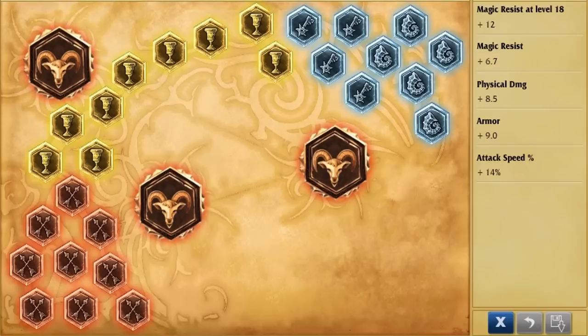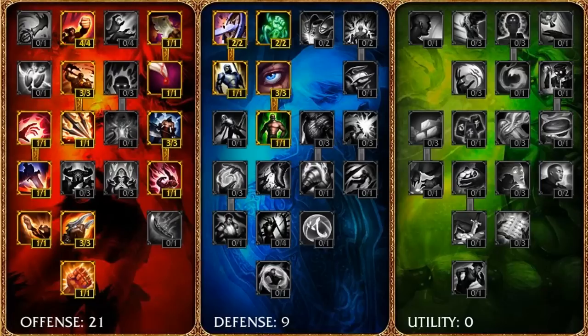To get right into it: for runes, three quints of attack speed, nine seals of armor, marks of AD, five glyphs of standard magic resist, and four of scaling. Your masteries are just the standard 21/9 — these are AD carry masteries for every AD carry.